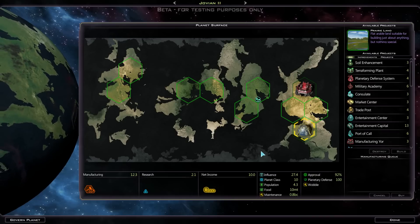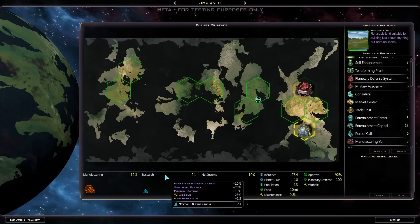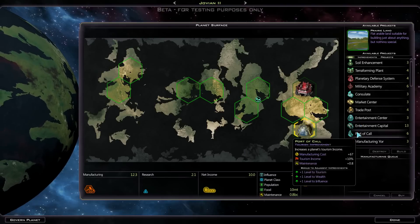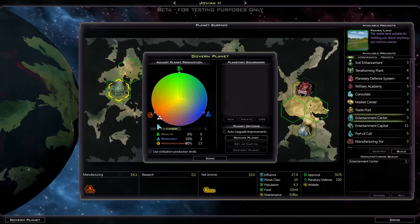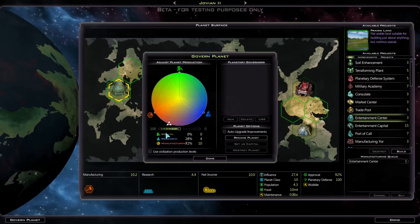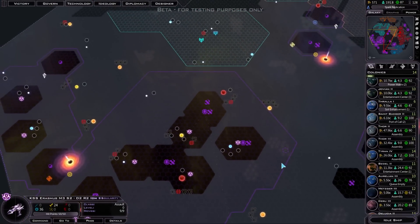So this world - Jovian 2 - is going to be a research world I think. It's got an extra bonus from somewhere. Let's actually make an Entertainment Center there. Do we have 15 production yet? No, I'll put it on - just have 10 then.